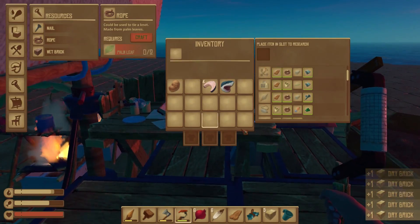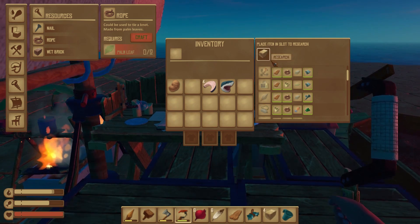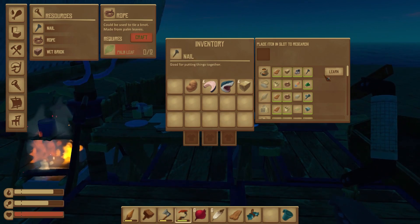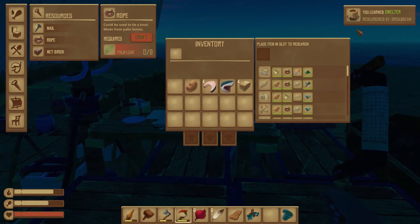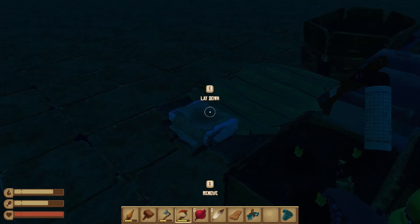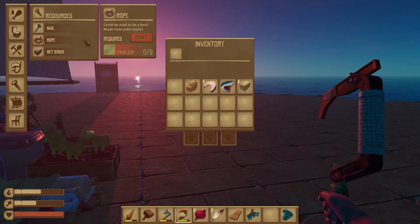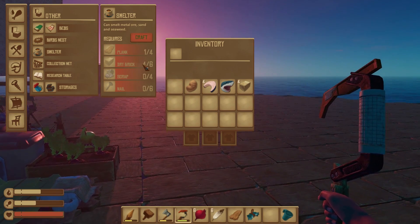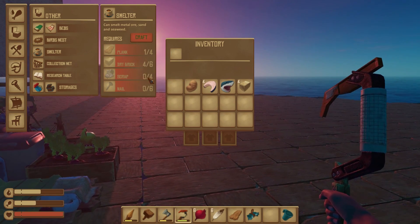Do we need to research the dry bricks? I think we do. Let's pop one in - research. We've unlocked nothing... oh yes we have, it's right at the top. Learn. Bingo! That's exactly what we need to make. Let's check out the recipe. What do we need to make it? Six dry bricks - we need to get a few more and then we're good to go.